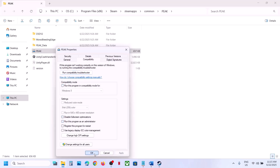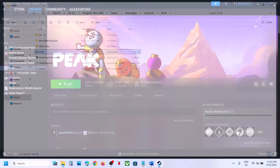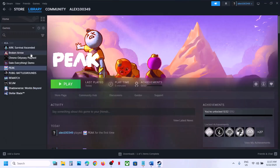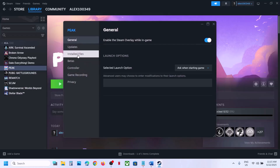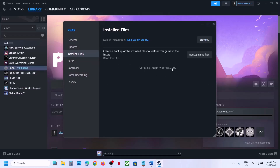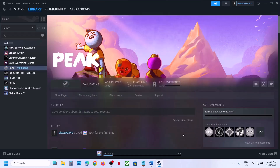The next important step is to verify the game files. Right-click the game in Steam, select Properties, go to the Installed Files tab, and click Verify Integrity of Game Files. Once verification is 100% complete, launch the game and check.